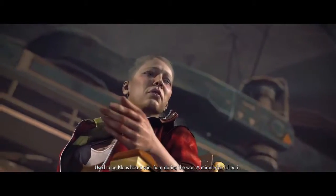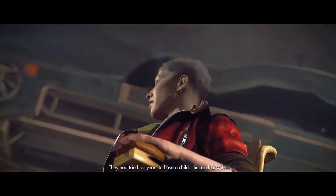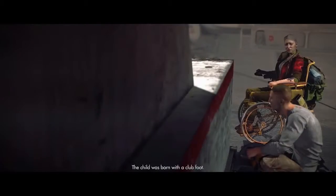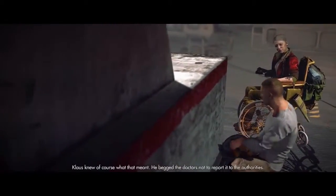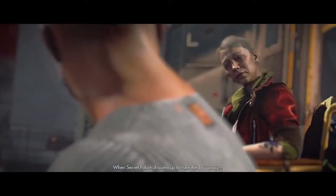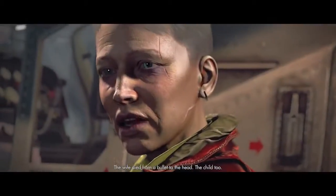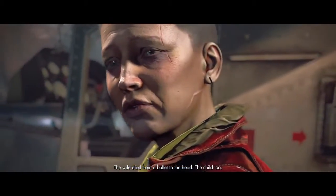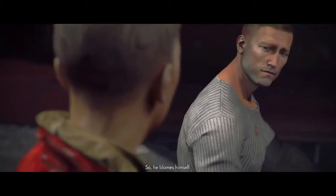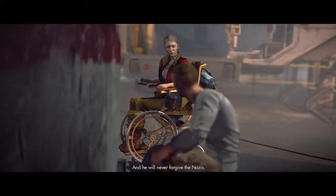Used to be - Klaus had a son. Born during the war. A miracle, he called it. He had tried for years to have a child, him and his wife. Well, he'd make a pretty good father, for a Nazi. The child was born with a club foot. Klaus knew, of course, what that meant. He begged the doctors not to report it to the authorities. When the secret police showed up to take the boy away, Klaus and his wife tried to stop them. His wife died from a bullet to the head. The child too. Klaus could not protect them. He blames himself.